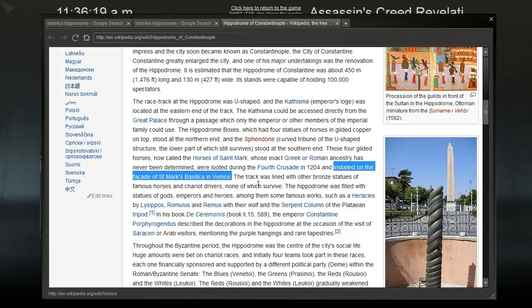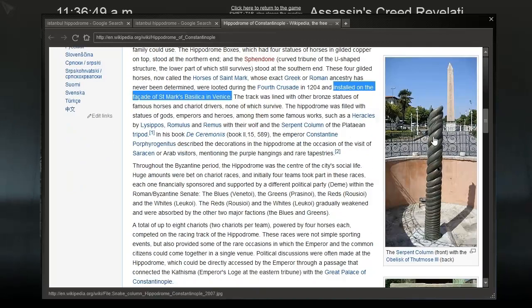The track was lined with other bronze statues of famous horses and chariot drivers, none of which survive — because Venice stole them. The hippodrome was filled with statues of gods, emperors, and heroes, among them famous works such as Hercules by Lysippos, Romulus and Remus with their wolf, and the Serpent Column of the Plataean Tripod. Emperor Constantine Porphyrogenitus described the decorations at the occasion of a Saracen visit, mentioning the purple hangings and rare tapestries. Purple dye back then was made from a rare shellfish — it was incredibly expensive.